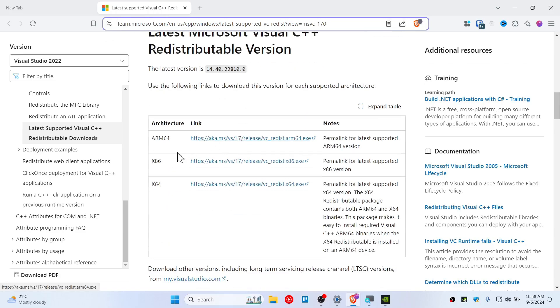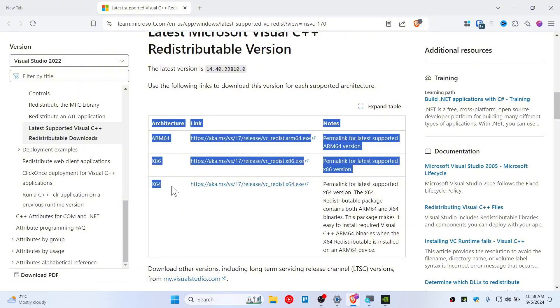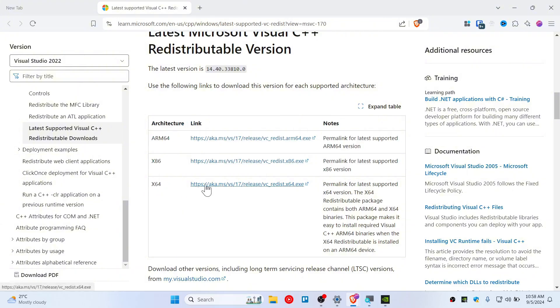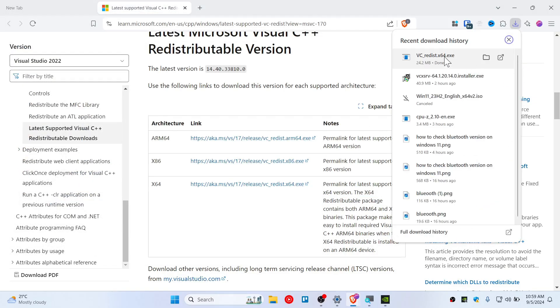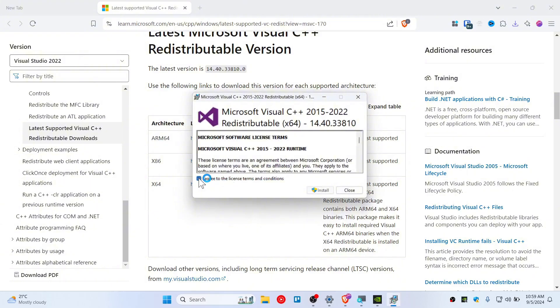Scroll down until you find the download link. You need to choose your architecture — mine is 64-bit. Download the 64-bit version, click save, and then simply open this file and tap on 'I Agree'.